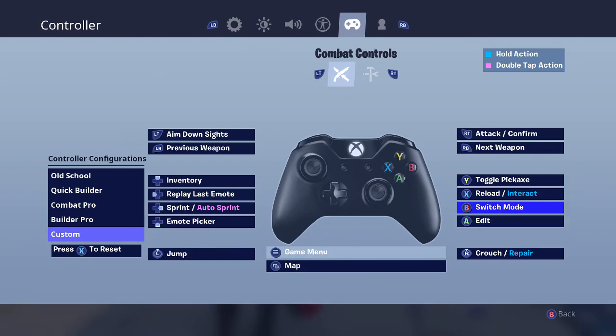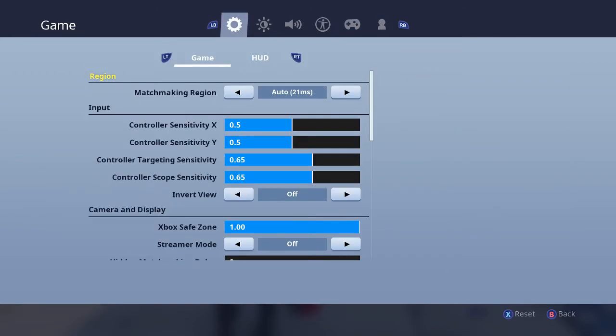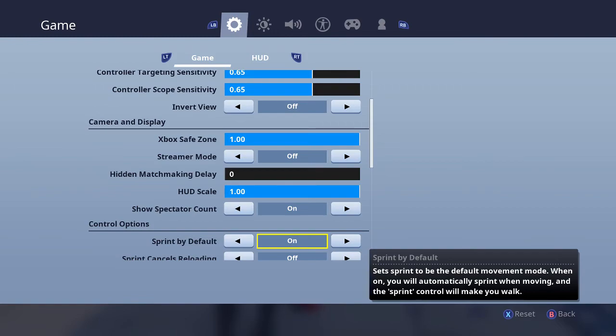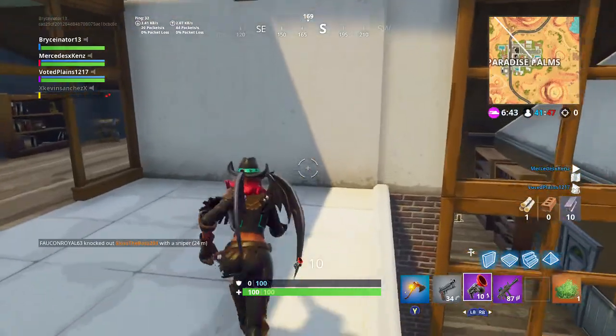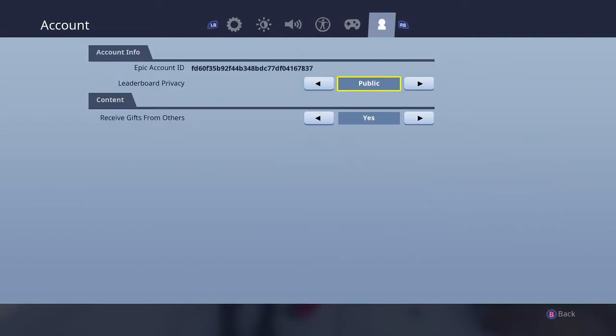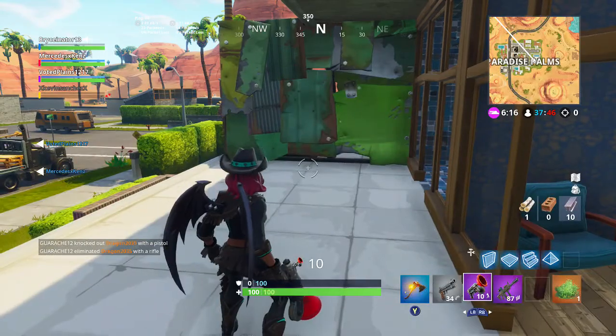I changed my edit button to A, but A used to be jump. So I turned on auto-sprint — you go to the gear icon, game settings, scroll down to 'Sprint by Default' and turn that on. This makes you automatically run whenever you move the joystick, so you don't have to press anything to sprint. Because of this, we changed the left stick to jump, replacing sprint with jump since we moved jump from A to left stick.